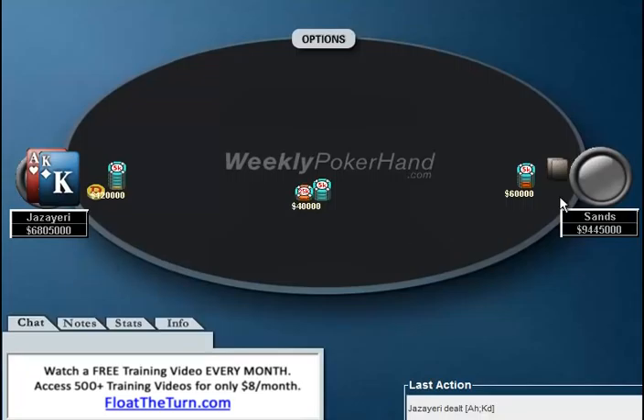They are heads up. He's heads up against Doc Sands, who is an extraordinarily good tournament player. And whenever you are a less experienced player against a very experienced player, you really don't need to shy away from getting it all in, especially whenever you have a hand that's pretty good. Ace-King is good, so heads up you're just looking to get all the money in. Sands raises.